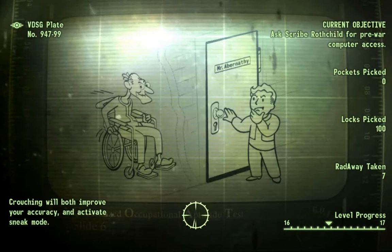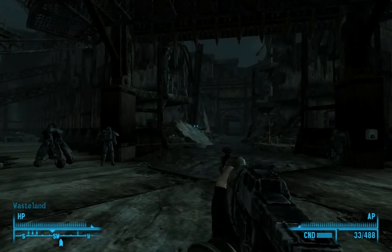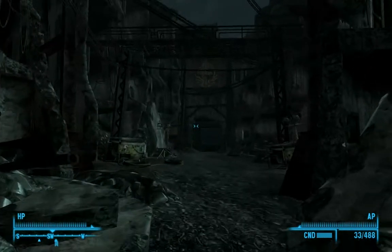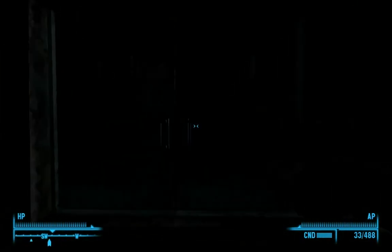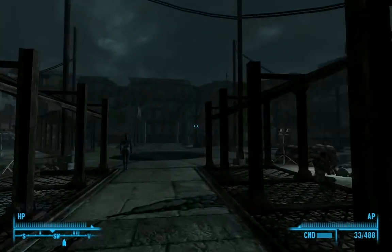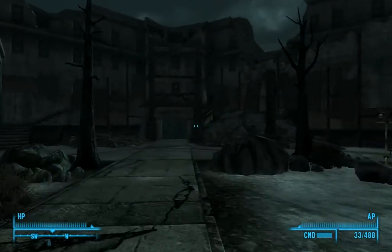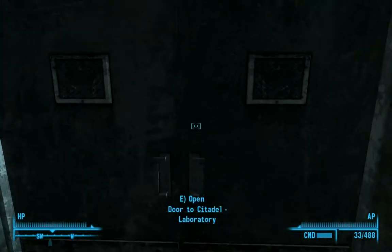Let's see what this has to say. Yep, we got everything. Alright, so I guess let's do what the quest log tells us to do — find Scribe, the dude we're supposed to talk to. Hi, 3-Dog. To the laboratory!